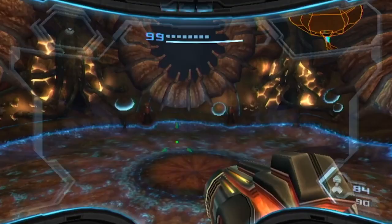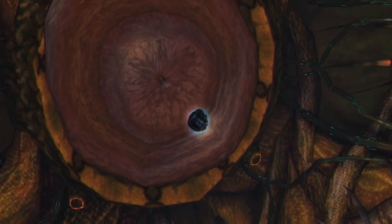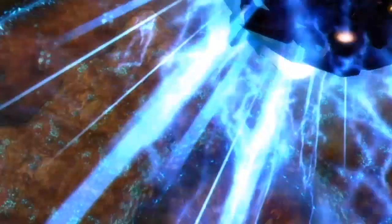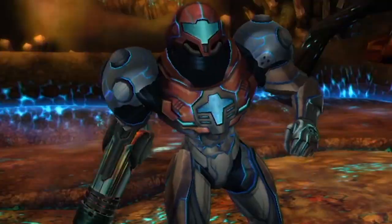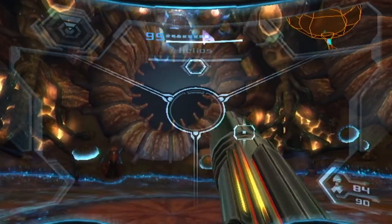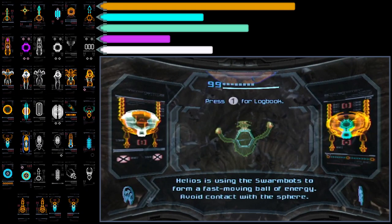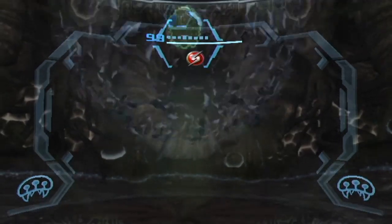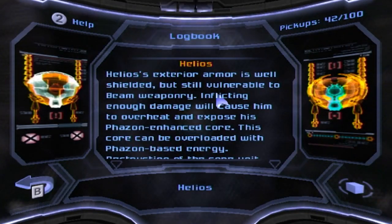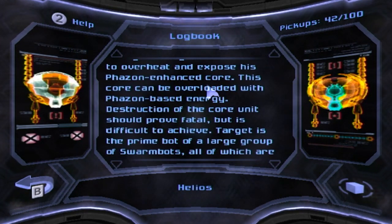Welcome to the weirdest boss in Metroid Prime 3, without a shadow of a doubt. This weird thing is Helios. Helios is using the swarm bots to form a fast-moving ball of energy — avoid contact with the sphere. Helios's exterior is well-armored but still vulnerable to beam weaponry. Inflicting enough damage will cause it to overheat and expose the Phazon-enhanced core. This core can be overloaded with Phazon-based energy. Destruction of the core units should prove fatal, but that is difficult to achieve.